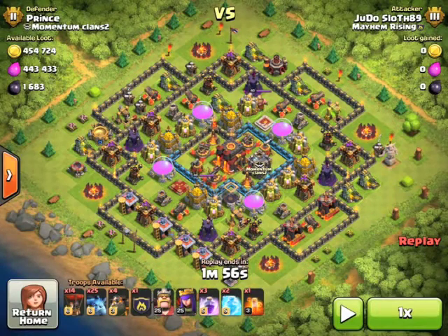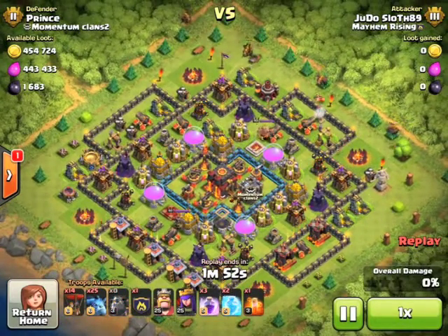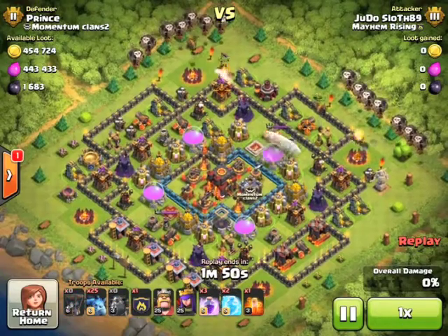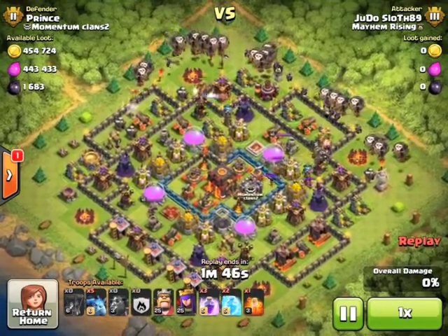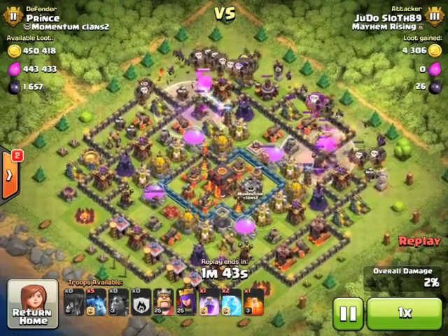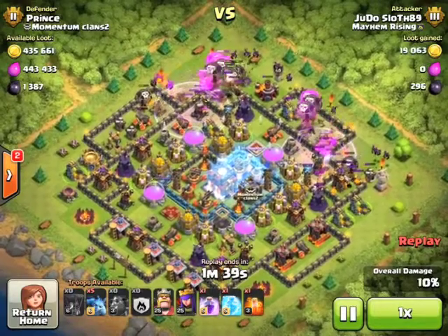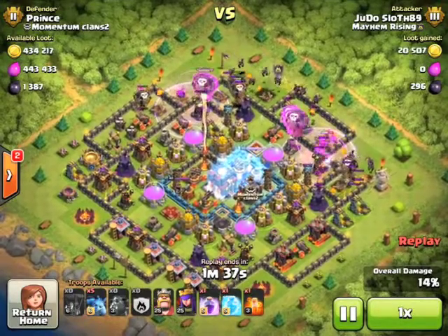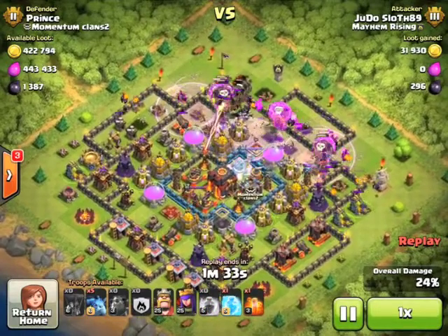If we switch across to the replay and look at this guy's base, I decided to attack from the top right — no particular reason, because it's quite a symmetrical base, that's just where I chose to come from. I mean if you can attack from behind one of the air sweepers you've obviously only got one to deal with, and I'm going to use one of my freeze spells to prevent the other one pushing any of my balloons back because I want to use that rage spell and get over the core as quickly as possible.